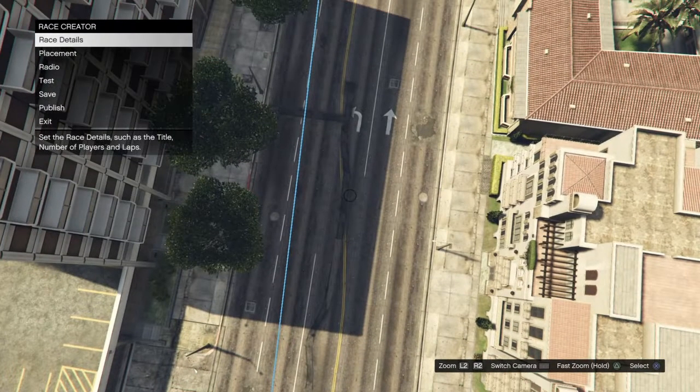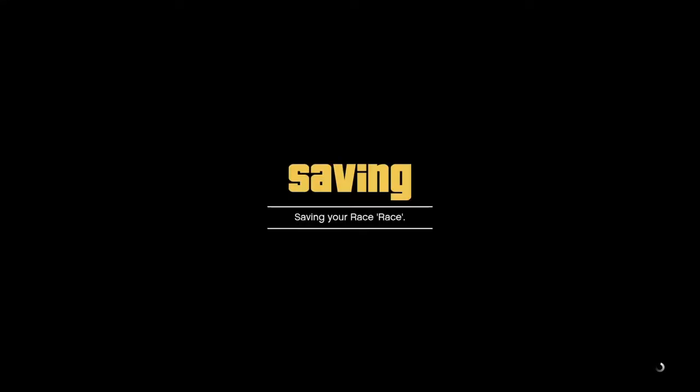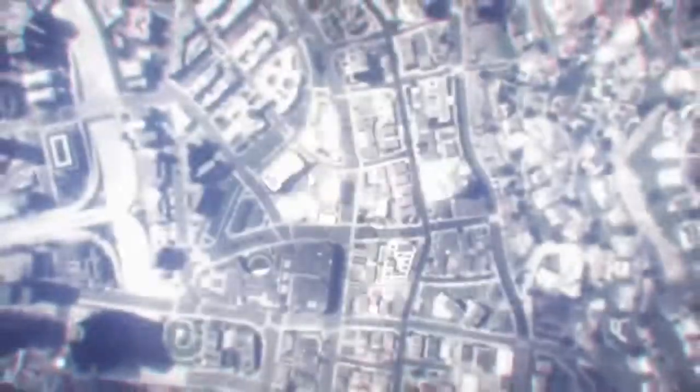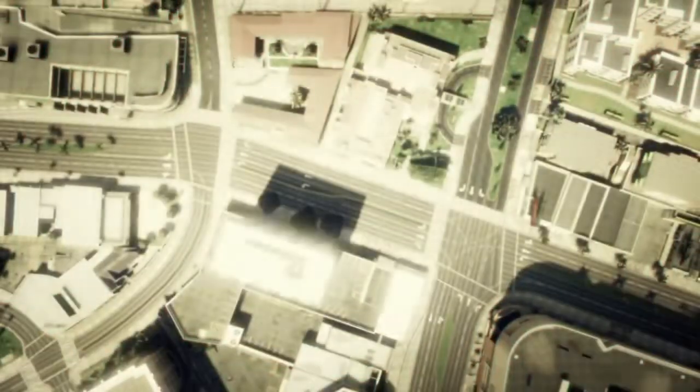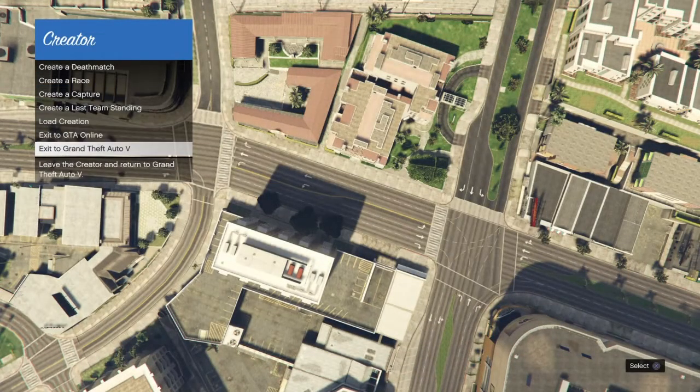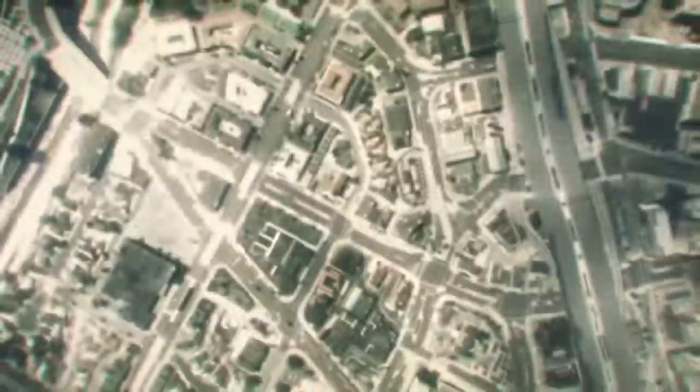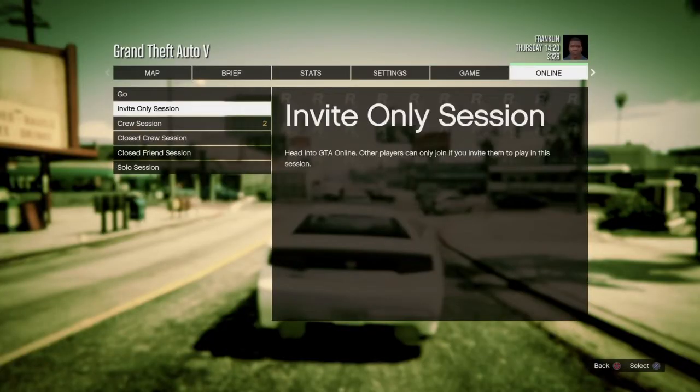Once you are done, just click X on it. Now you want to go and save it. Once it has saved, go to exit, press X — or whatever button on your console — then go back and exit to GTA V. Now you just want to go to Online, play GTA Online, and go into an invite-only session.